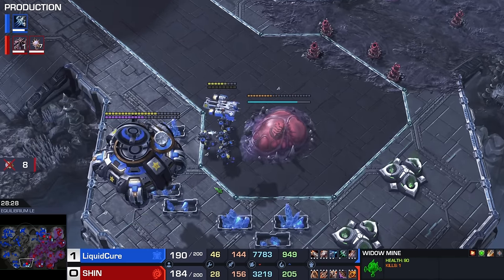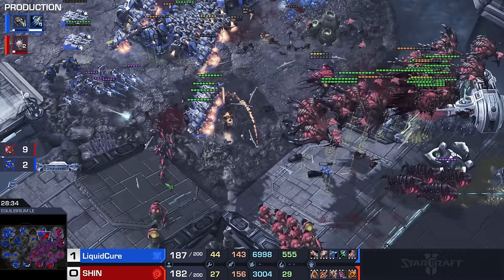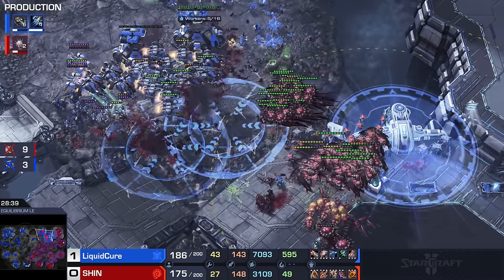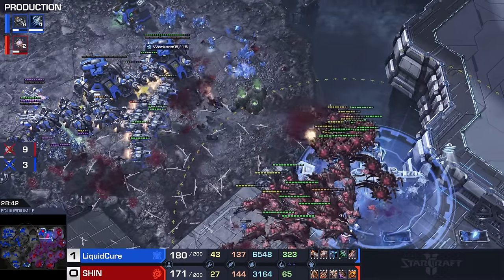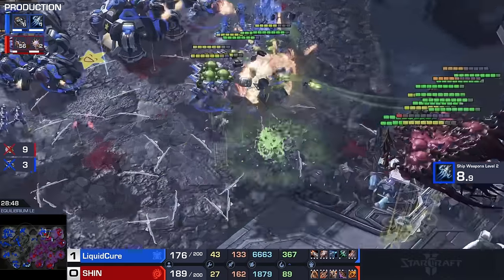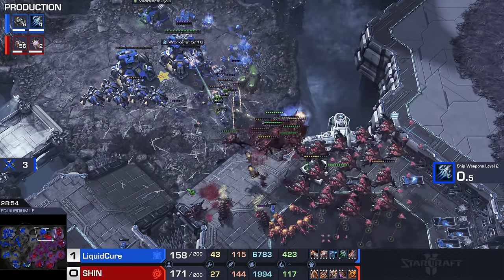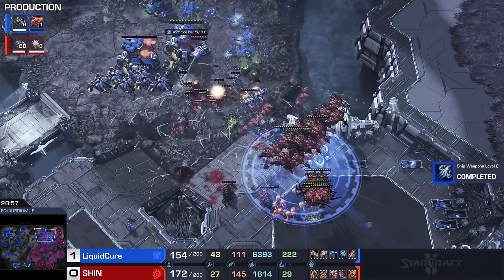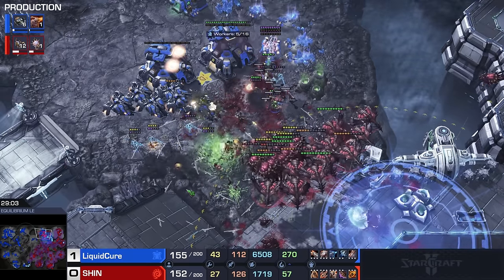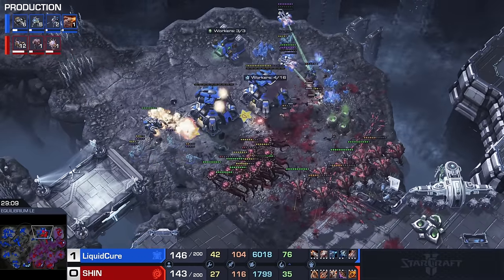A little Marauder drop at the bottom of the map — once again the overly ambitious drone, but it wasn't meant to be. Liberators are actually forcing a lot of those Corruptors to not clump up. There's the Fungal — whoa, that's a big fungal. Ultimately it looks like the ground army is going to get overwhelmed by the Broodlords. Cure does still have a lot of snipes going down, but there are death sounds of those Ghosts as well. This is the engagement Shin's been hoping for for a while.